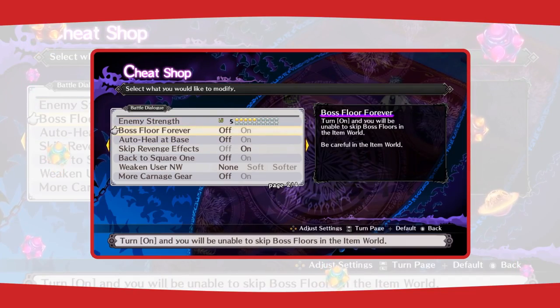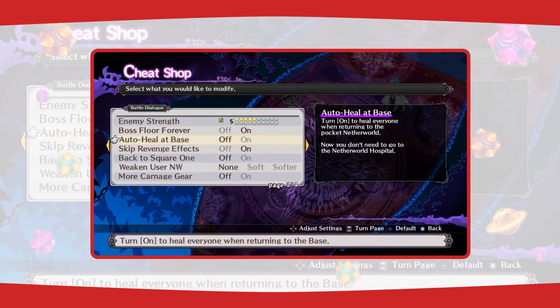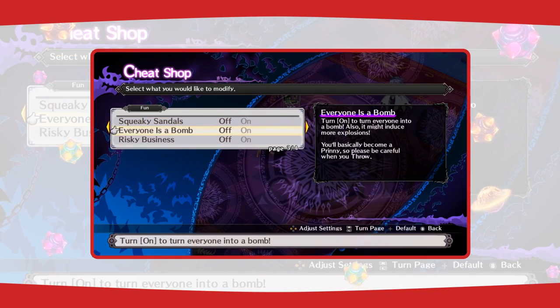Miss cheating your way through a game? Just visit the cheat shop. But that's just the tip of the iceberg, or netherberg, as it were.